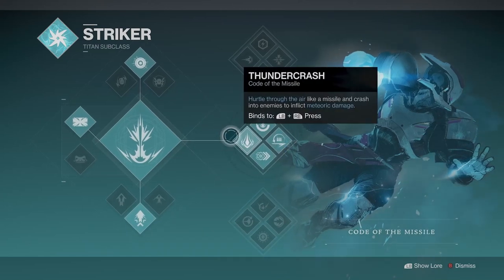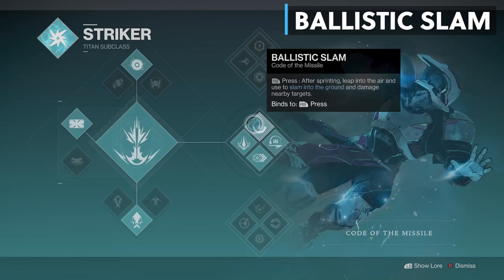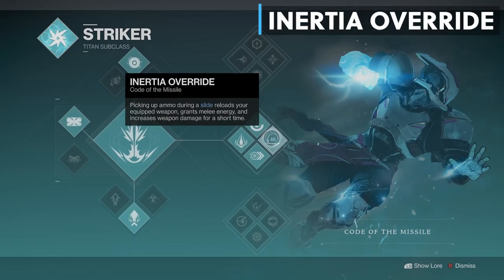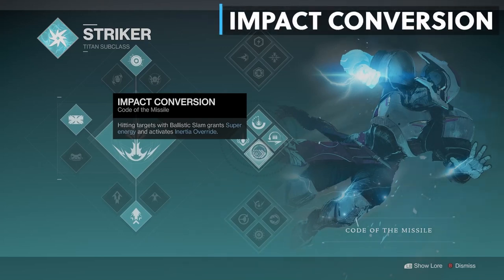With Code of the Missile we get the Thundercrash super, but we also get Ballistic Slam. After sprinting for a short time, leap into the air and press the right bumper to slam into the ground and damage nearby targets. This is one of the main abilities we'll be taking advantage of. Inertia Override reloads your equipped weapon, grants melee energy, and increases weapon damage when you slide over an ammo brick. And the last perk, Impact Conversion: hitting targets with Ballistic Slam grants you super energy and activates Inertia Override. We will be using Ballistic Slam a lot — almost too much.